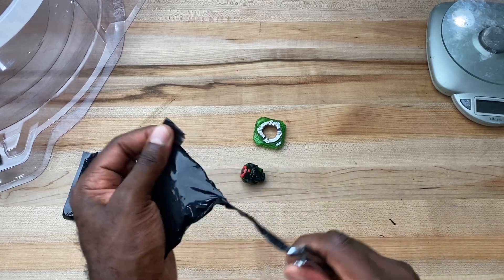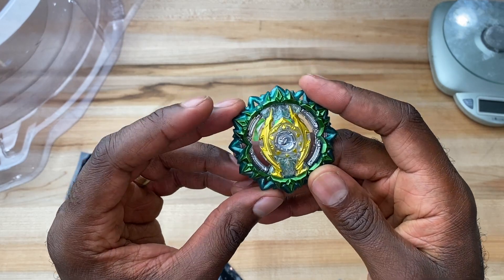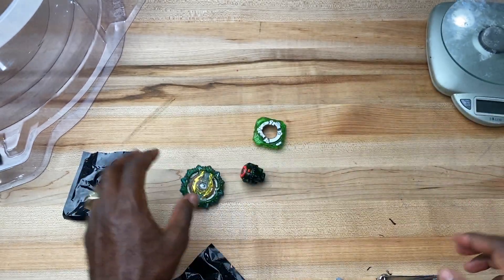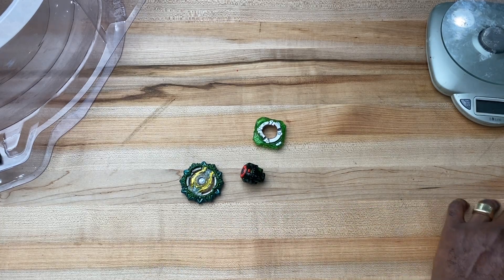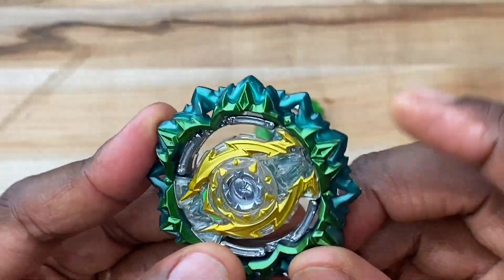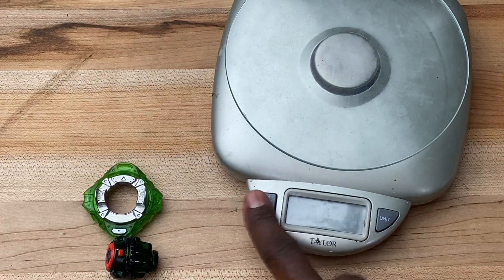And then this bad boy here is... What? Variant Spriggan. Why would I... What? Okay, so the variant layer in itself is a terrible layer. Terrible. Because it's not like defensive, it's spiky. But we got it, and we're gonna see how it works.